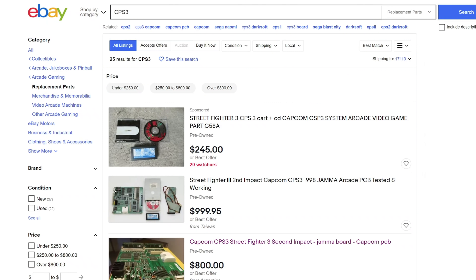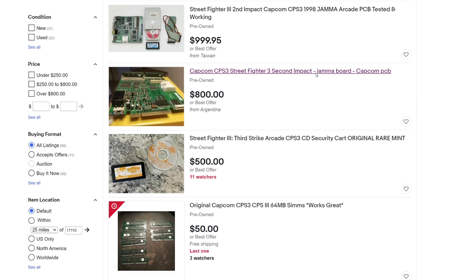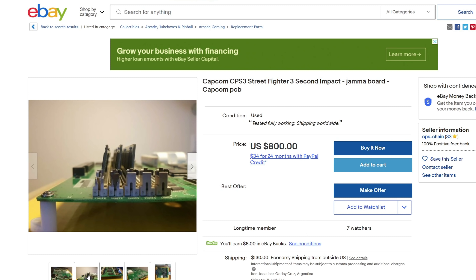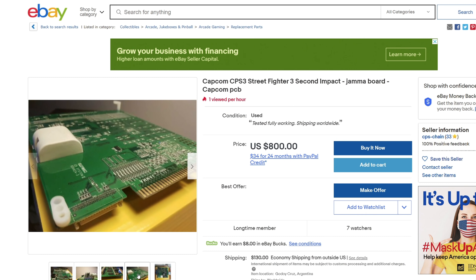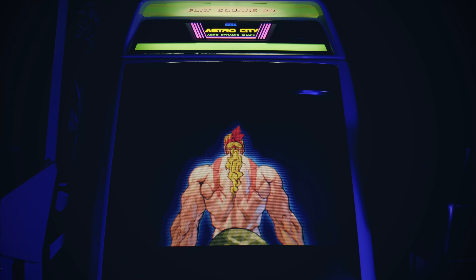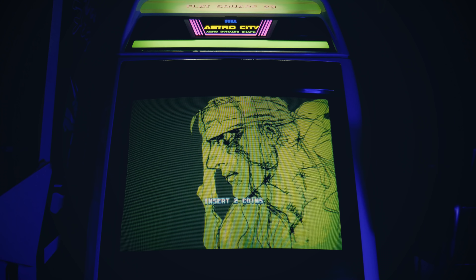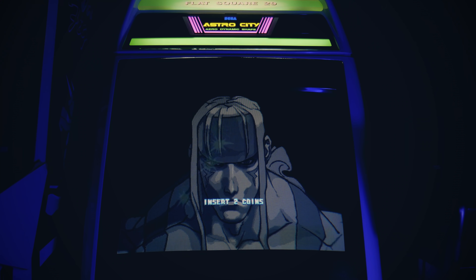Maybe that's a good segue for some quick background. Most of us know the CPS3 hardware isn't cheap. It's an expensive board, and if you go looking for an original Third Strike cart and disc setup, prepare for some real sticker shock — probably into four-figure territory. I picked up my board maybe six years ago with New Generation and I feel fortunate to have escaped today's prices, but even then it was not a cheap board.